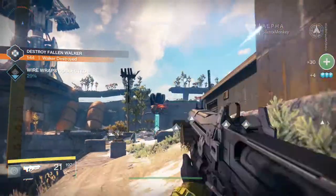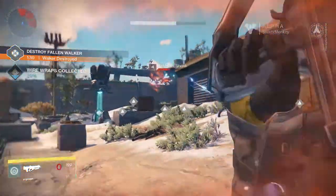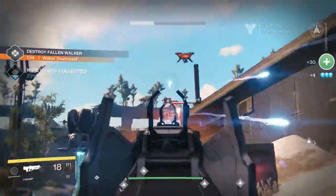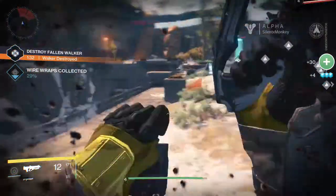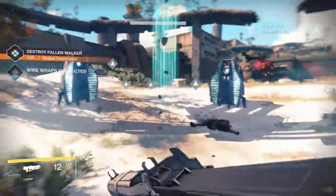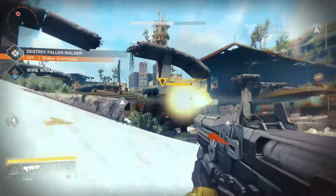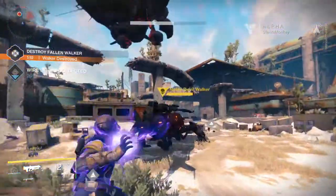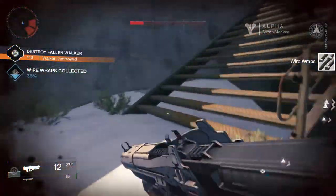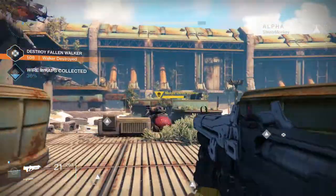Only got two minutes left to kill it - these guys are getting on my nerves. Drop a grenade there. Let's run around here and try and throw this big beam attack at the walker, hopefully kill it. I don't think we're going to take much damage off it to be honest. Let's try this. It's on like 600 damage I think but didn't even take much off its health. No chance of me killing this - no chance at all. It's definitely a co-op thing.